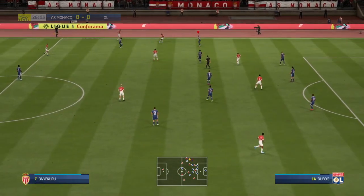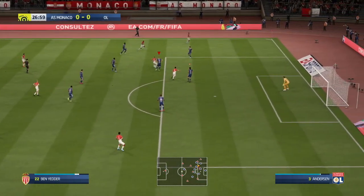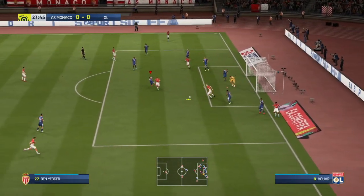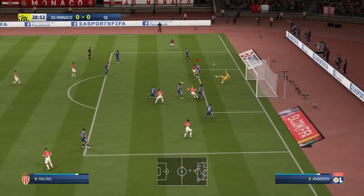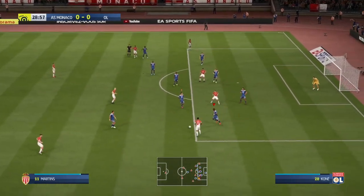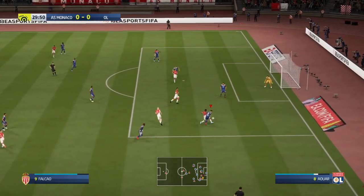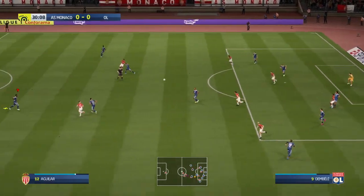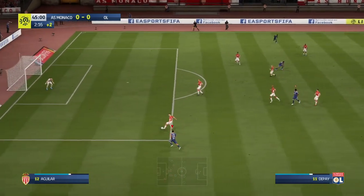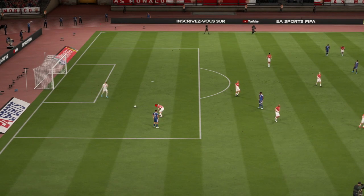Monaco come forward — Fabregas to Ben Yedder, Ben Yedder slides in Falcao, Falcao crosses to the back post where Martins heads it down. Ben Yedder has a shot, it's blocked, then Tatarušanu makes a good save and Anderson just gets it away. It comes back to Martins, back to Golovin, back to Martins who looks to get the cross in — it's blocked by Aua. The clearance eventually gets the ball away.